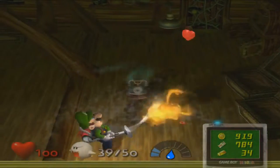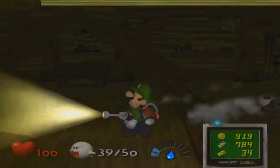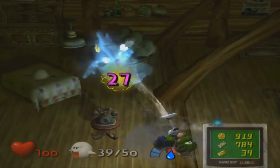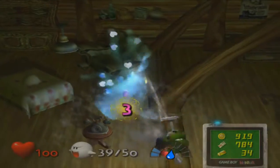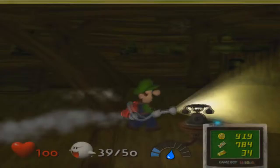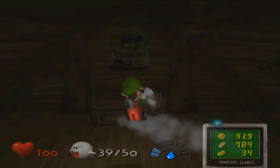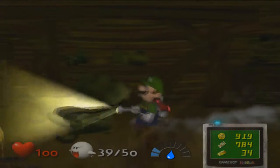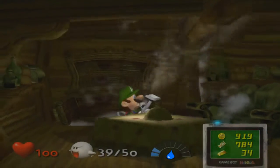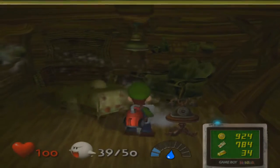I actually looked up the names of these ghosts — they're called the gold ghosts. And these guys are the blue twirlers. And now the doors are back open, although this one's locked, I'm pretty sure.